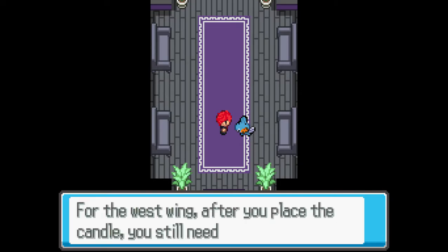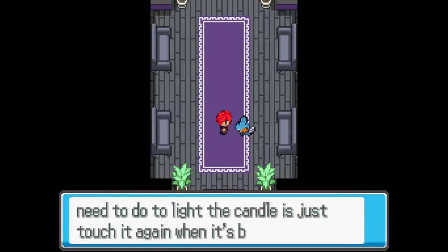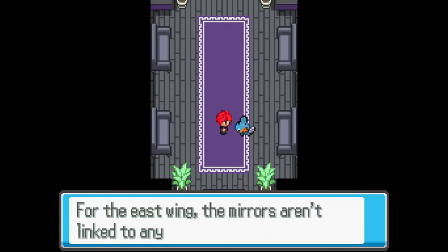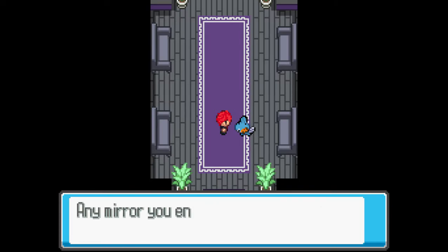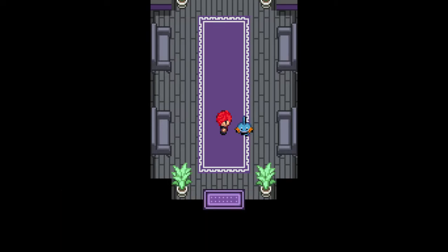For more in-depth tips: in the west wing, after you press the candle you don't need to relight it — just touch it again once it's been placed. In the east wing, the mirrors are linked to any other specific mirror. Any mirror you enter could lead you to any other mirror in the room. You might get the balcony mirror on your first try, or you might be traveling through mirrors for quite a while.